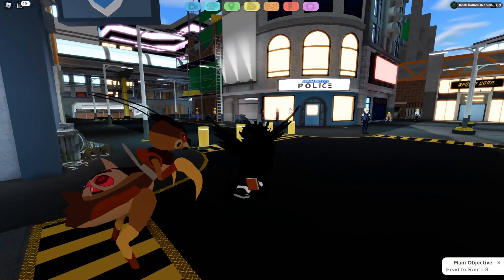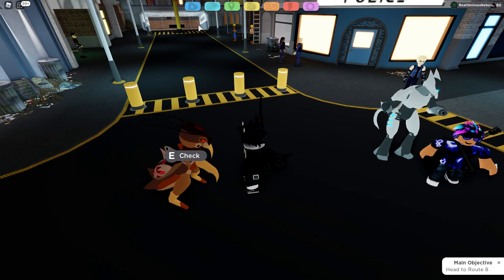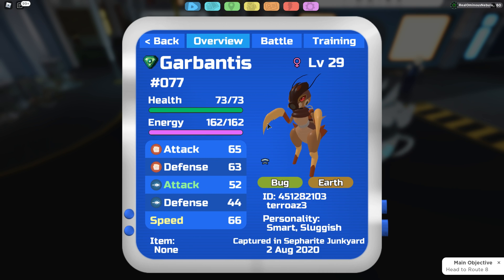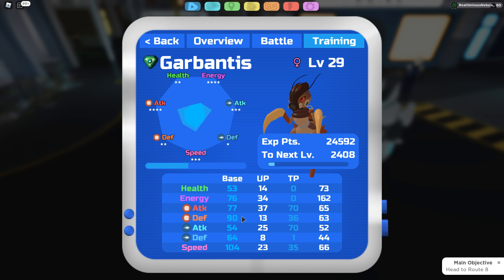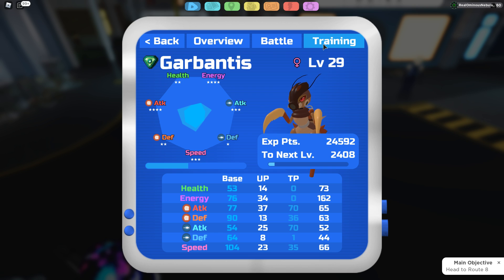The last one is Garbantis — the roach Lumian. I'm not a fan of its first design but its final evolution really impresses me. Looking at the stats: 104 speed, 90 M defense, with everything else fairly low — so mediocre overall stats. However, it is a Bug/Earth type, which is one of the most uncommon typings we've seen. We've seen bug and plant bugs, but no Earth/Bug — and since it's an ant that goes underground, the typing makes a lot of sense.